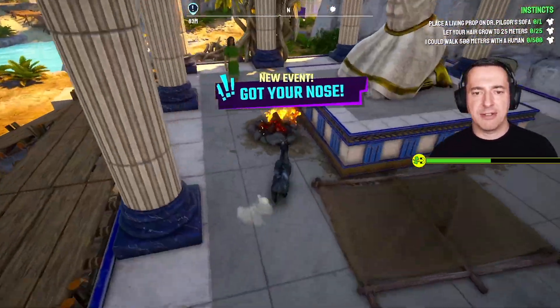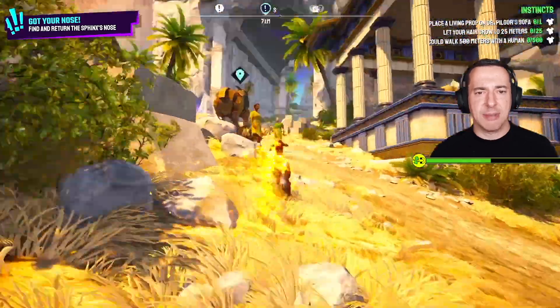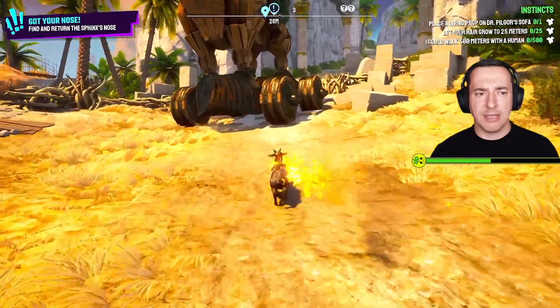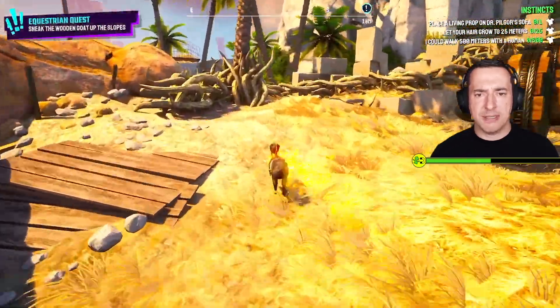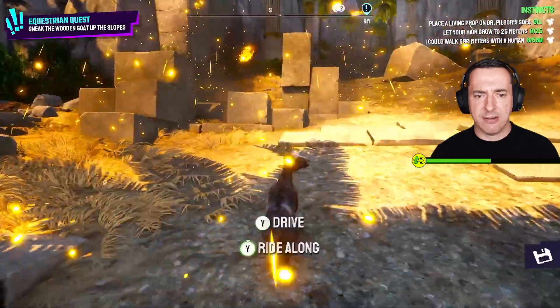So if we run around until we find that — we've just started another event there but that's not the one we want — all the way back, and it's the bit right at the front that you need, which is all connected to this. You can see that's all on fire now, all is good.